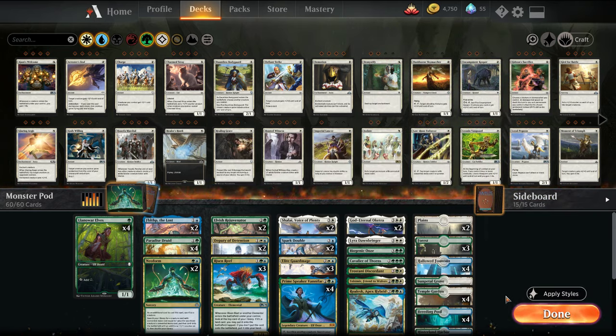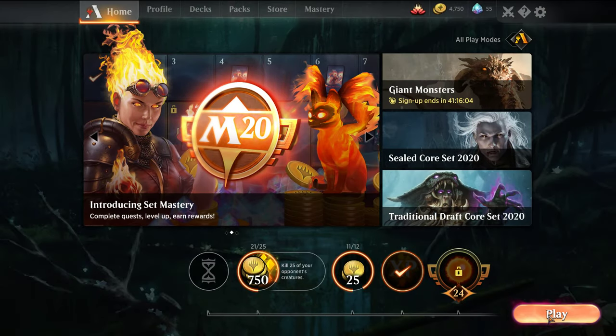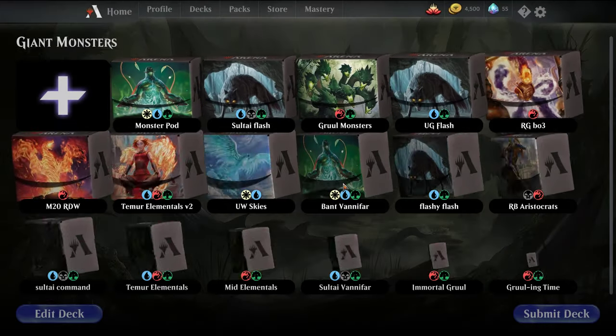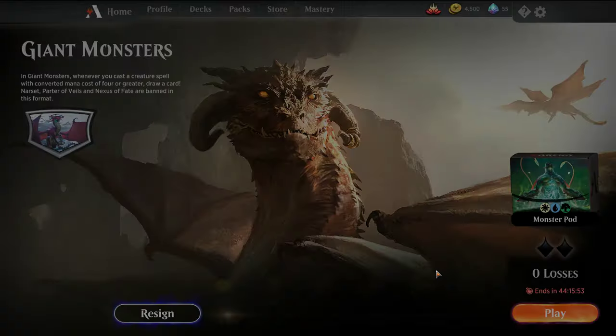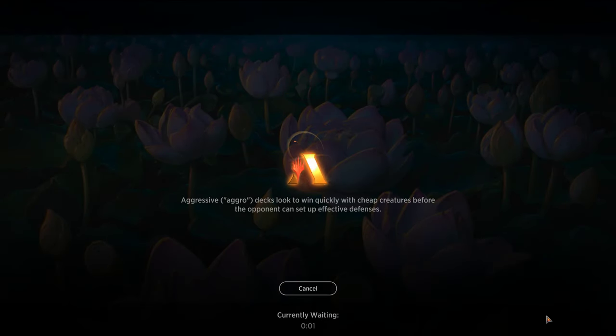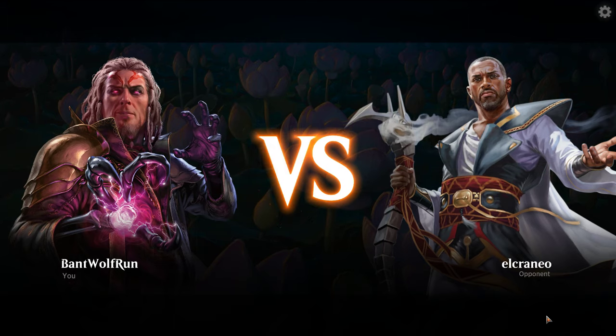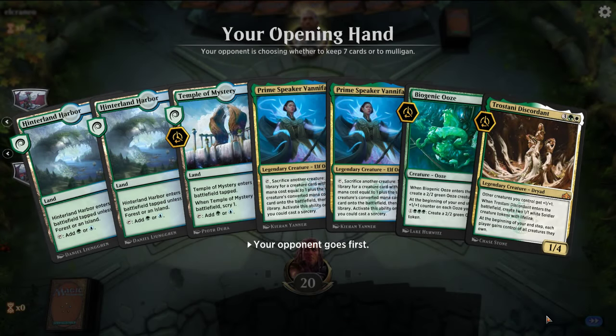Don't worry about the sideboard — that's for my actual ranked deck. I'll be putting out a constructed video on that in the near future. The format's been pretty green-based, really a Llanowar Elf format. I have run into some people just playing Mono Red, but overall it's been pretty fun. It gets you to be creative in terms of deck building. Let me know in the comments what you've been playing — I'm trying to get as many unique decks for this format up. If you missed any, you can check back on YouTube or Aether Hub, where all my deck lists are posted, as well as any future articles.